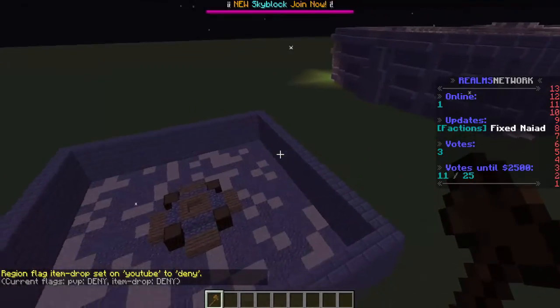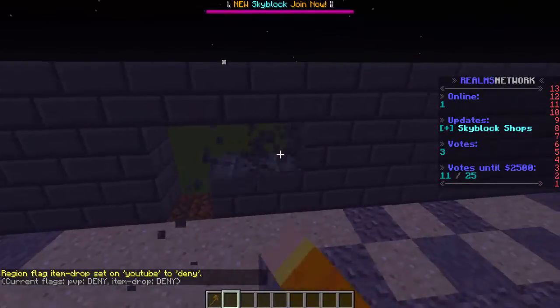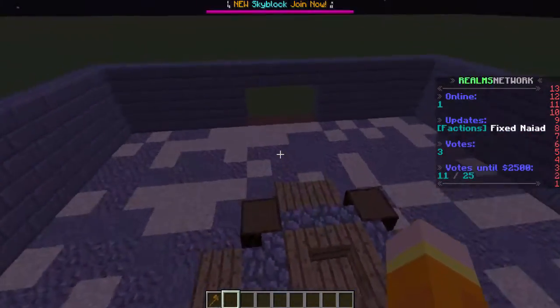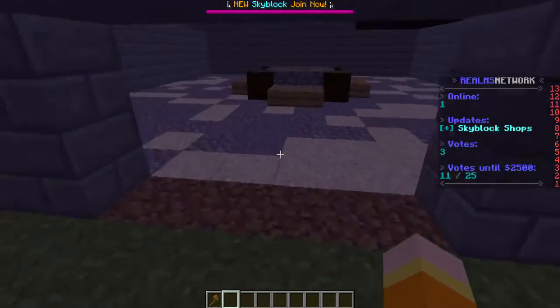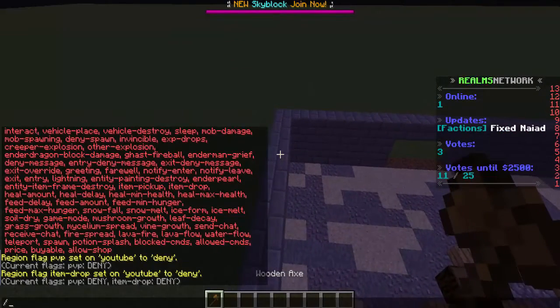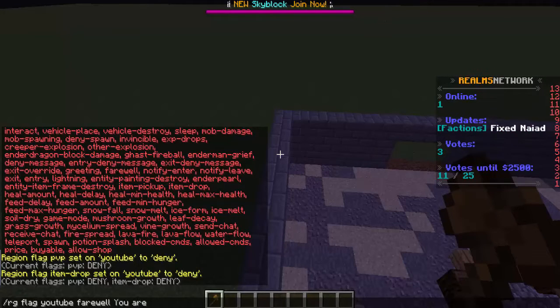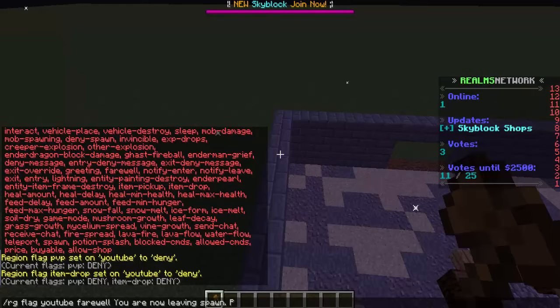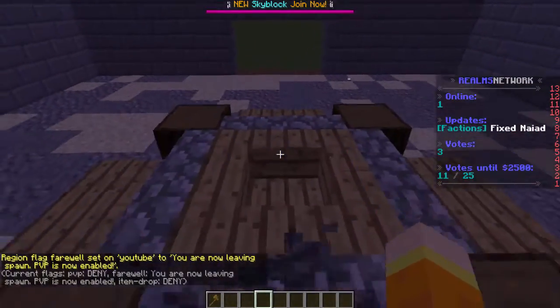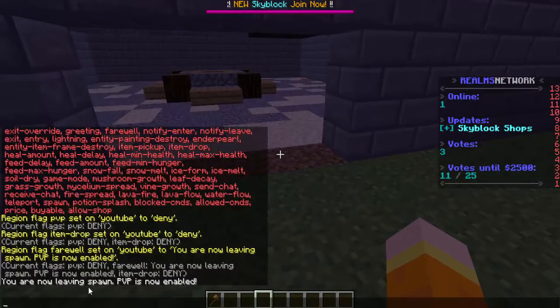Say you have this set up for a faction server and you want players to get a message as soon as they exit spawn — let's just make a simple doorway right here. You want them to receive a message saying 'You're no longer safe, PvP is now enabled.' You would do /rg flag YouTube farewell 'You are now leaving spawn. PvP is now enabled.' Watch this — if I exit the region, as you can see in chat, it says 'You are now leaving spawn. PvP is now enabled.'